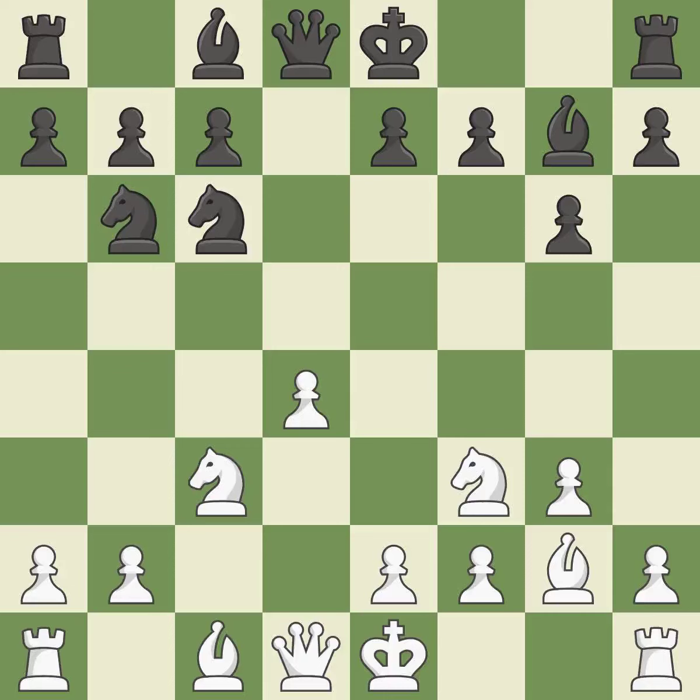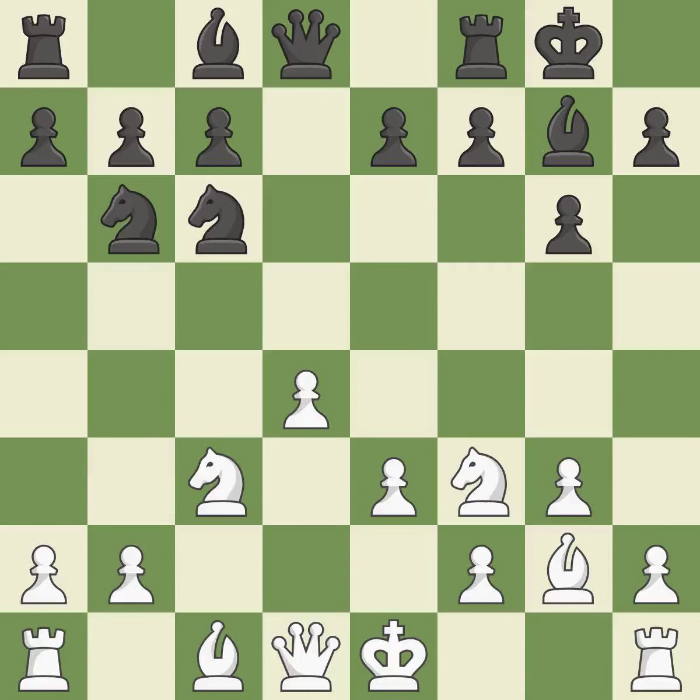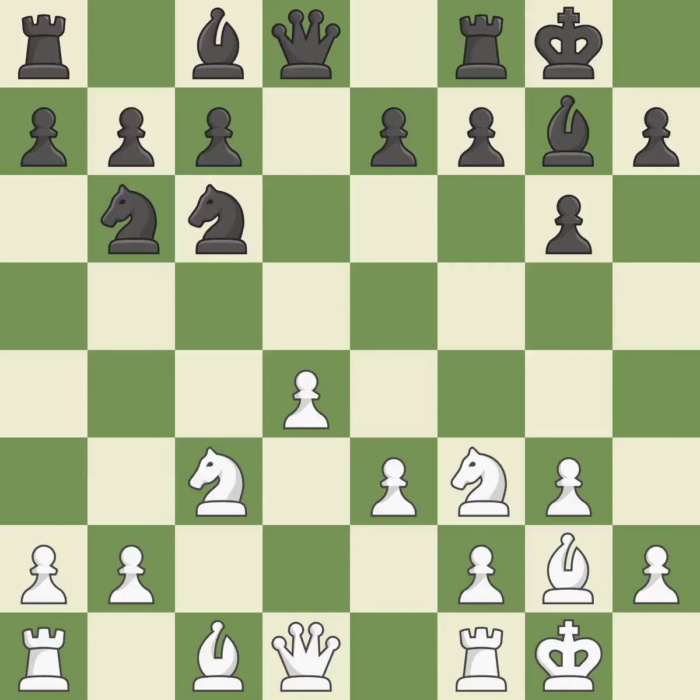A knight moves out of its beginning square and into the action. This defends a piece that is being attacked but is not well defended. Castling gets the king to a safer square, out of the center of the board, while also developing a rook. Castling to the same side of the board as the opponent avoids some of the attacking associated with opposite-side castling.